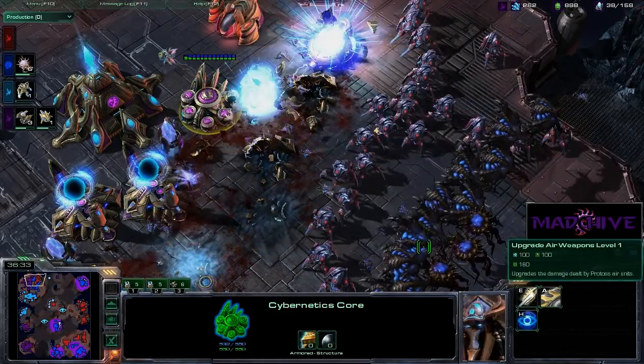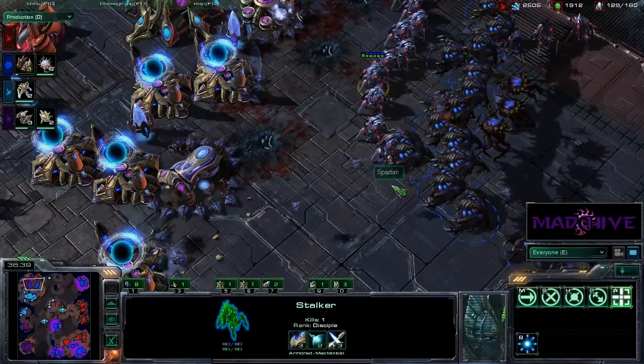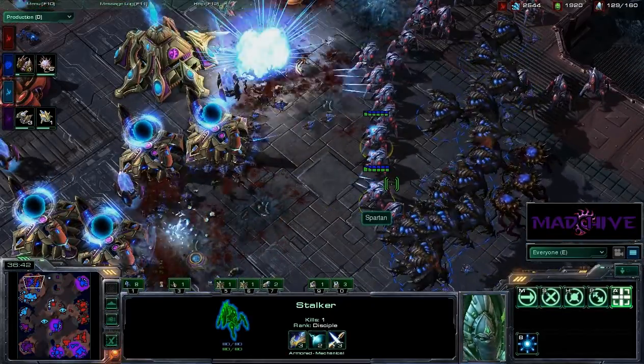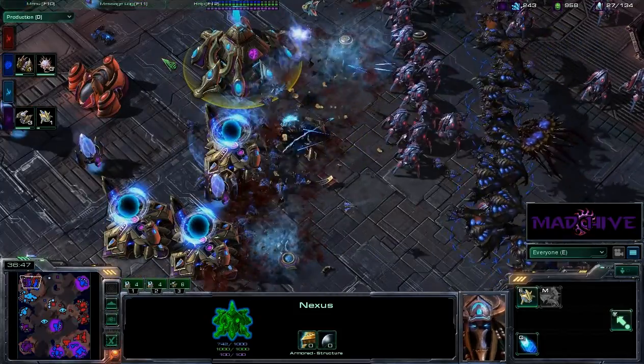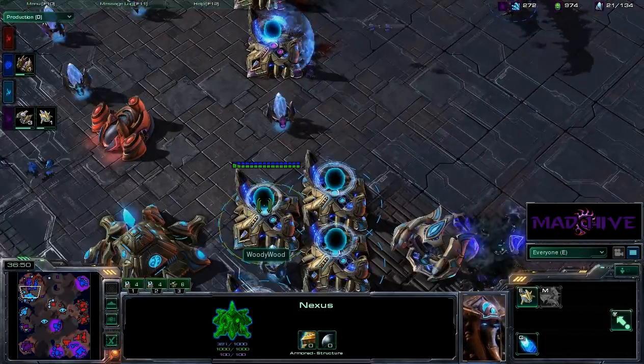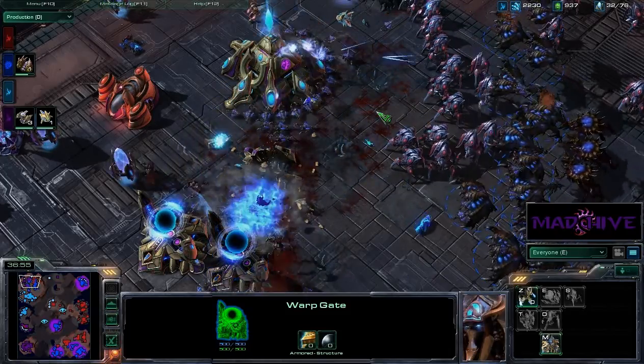Neither is that Colossi. Woody has some gas left but I don't think there's much they can do. That Warp Prism never seemed to do anything — maybe he forgot he had it. Their tech structures are going down right now. We're getting five Stargates for Redemption X who decides to just mass Void Rays. I figured that's where those were, but he's losing his tech structures fast and doesn't have any upgrades, which could put him way behind. Spartan just keeps getting Stalkers — there's nothing those Void Rays are going to be able to do.